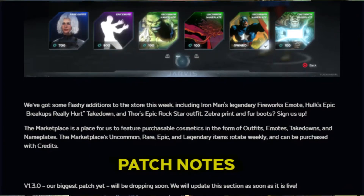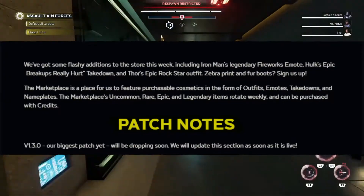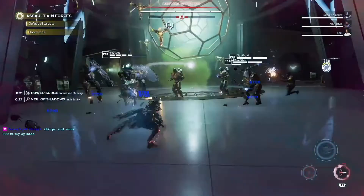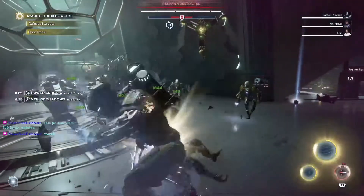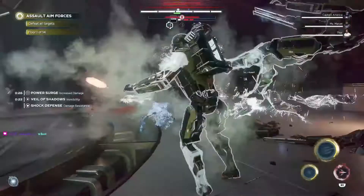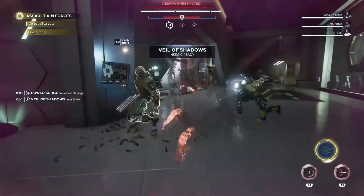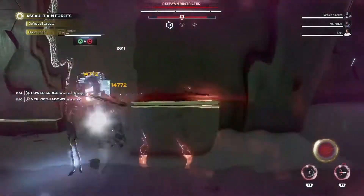On a final note, update version 1.3.0 unfortunately did not come out today as of Thursday, which is the reset. Hoping it's going to be coming out tomorrow — it does say it's dropping soon and the section will be updated as soon as it's live. As soon as it is live, I'm going to try to cover it, going through everything that's been changed. Hopefully this update makes the game better, fixes a lot of bugs, and makes it more optimized and stable — because getting disconnected halfway through or at the end of a 14-floor elite heroic hive mission really hurts.